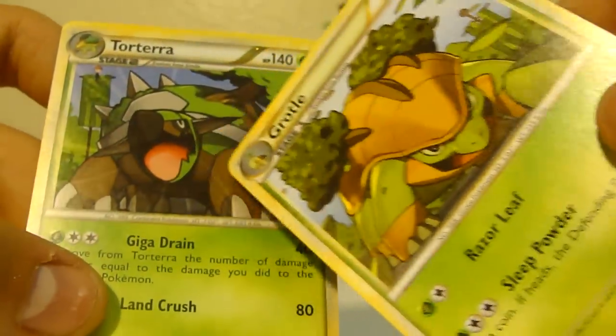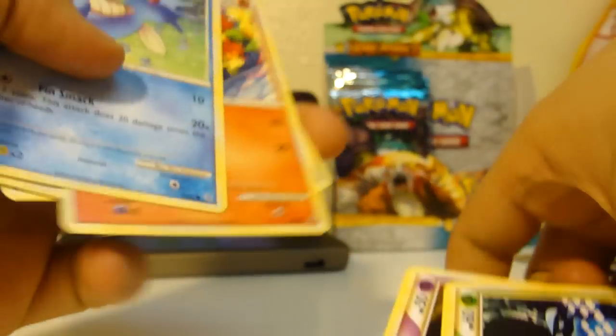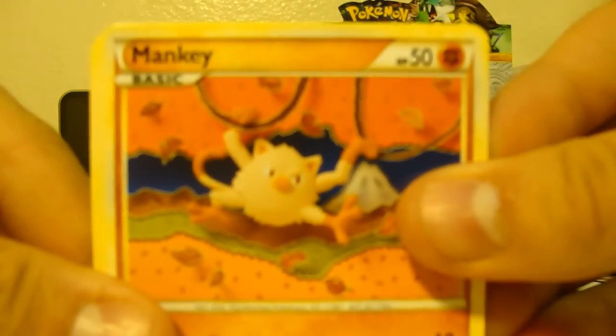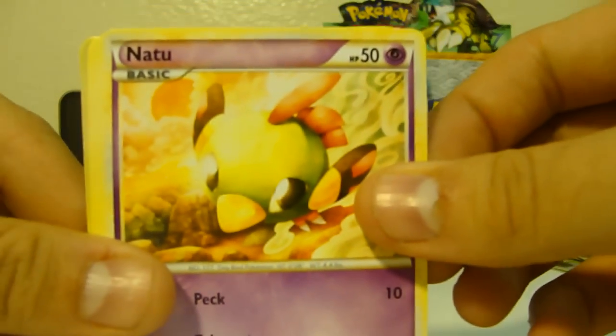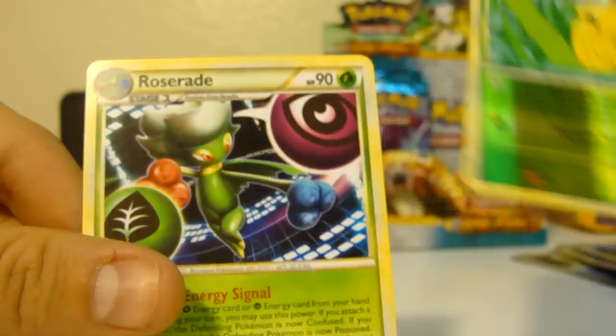Almost like a coloring book design — really big, basic geometric shapes. And another Rare Candy, and another Rare Candy, and another Rare Candy! Manky, Zubat, Chinchow, Natu, Larvitar, Minan, Dual Ball, Pupitar, Kakuna, and another Roserator rare.